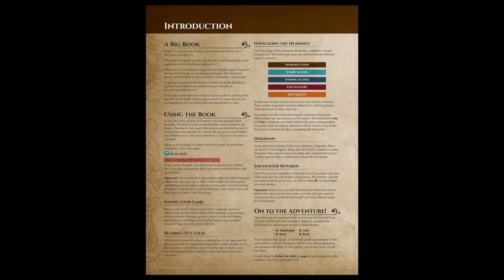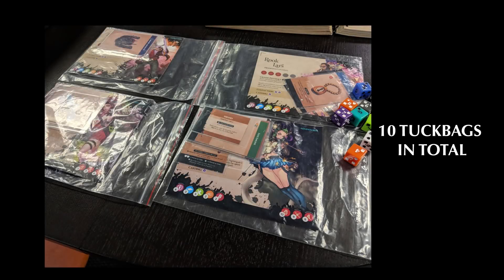The adventure book also explains how to save or pause your game. We've included Ziploc bags that each player can use to stuff everything currently used by their adventurer at the end of a session. When you return to set up the game at a later date, each player simply dumps everything out inside of their corresponding bag and sets everything up in front of them.